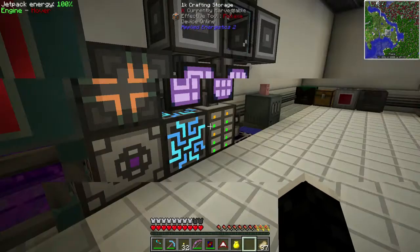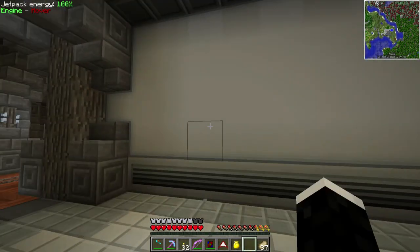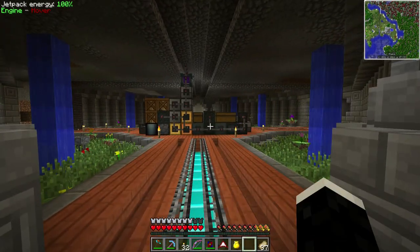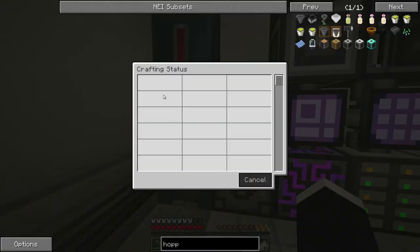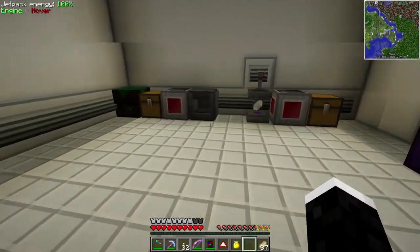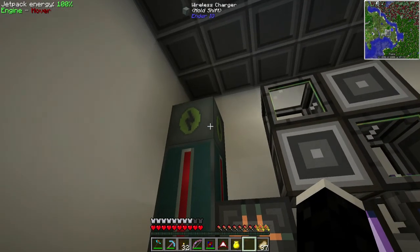I added a few solar panels on my roof and I think I'm going to stick with solar panels for now. At night you don't get power, so it's good to have the capacitor bank here for nighttime or if you just use up a lot of power in general.